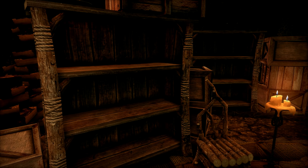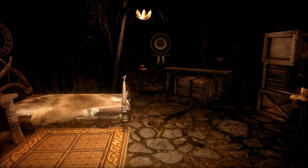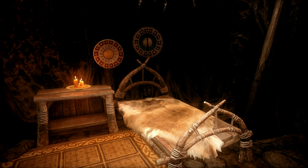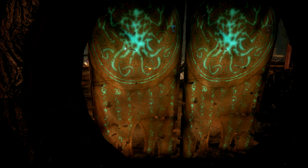You've also got the floating book effect like you do in Apocrypha, and some more bookshelves. You knew a home that had Hermaeus Mora in it would be seeking information with lots of books. And then this room is pretty simple — it's a guest bedroom with a bed and a little nightstand, just somewhere for your follower to stay.